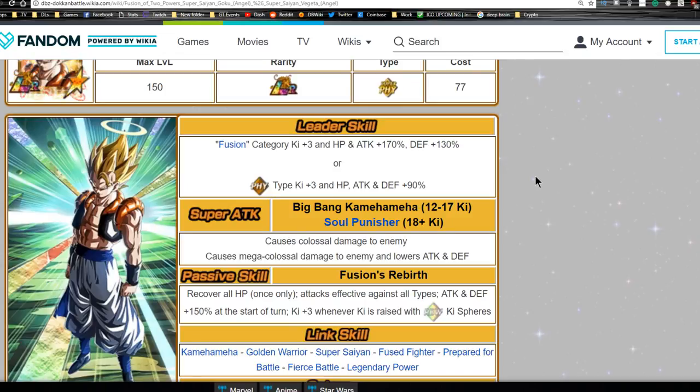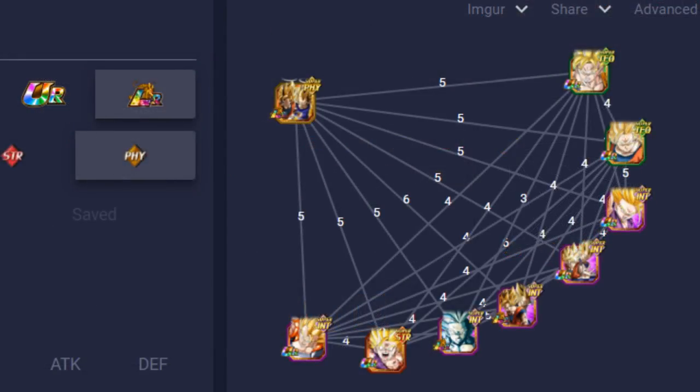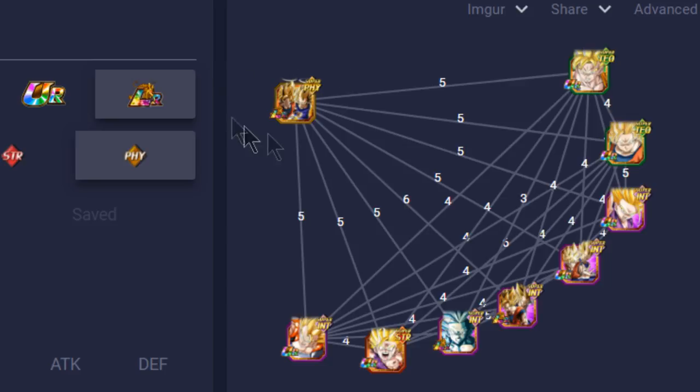That's about 10 minutes into the video - I apologize for saying jump in at six or seven minutes. Now we're going to go ahead and talk about linking ability over at dokkanbattlebuilder.com. Shout out to the wiki for all the other information, and also shout out to dbz.space and dokkanbattlebuilder.com - I use both of those for all my information.